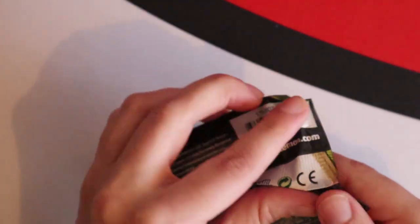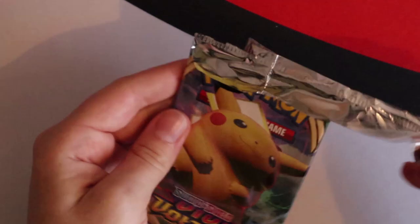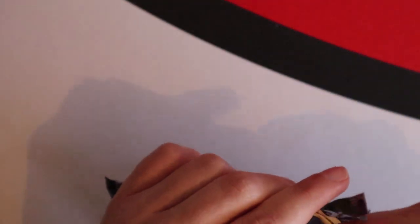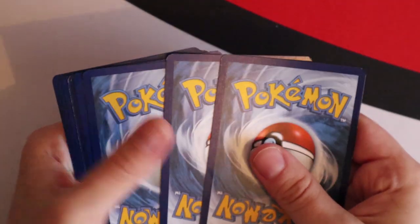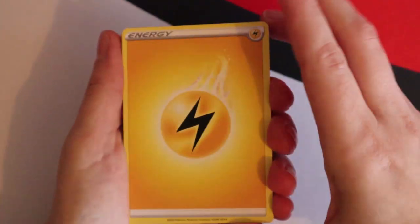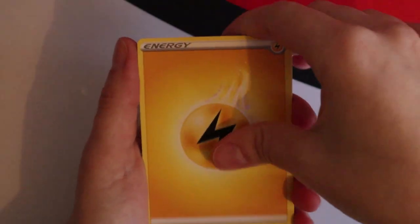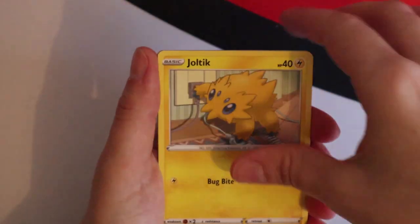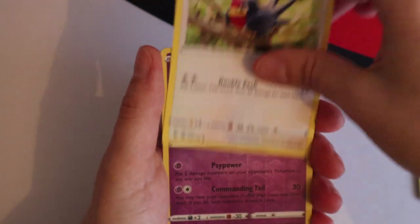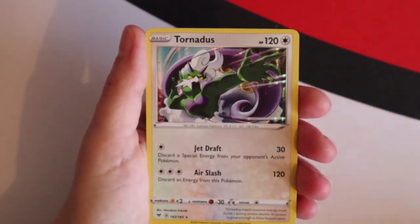Vivid Voltage — I like Vivid Voltage. Can't remember what's in it. It's a Celebi. Oh, it's a white code card. I've got the Celebi — you don't have the rainbow, do you? Draftrig, Electric, Dummies, Peck, Mudbray, Joltik, a Whirlipede, Taillow, a reverse Draftail — I love this card, so cute — and a Tornadus holo. Hey, it's still a hit!